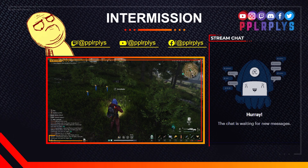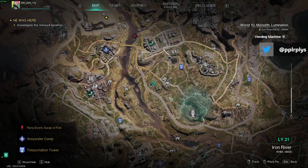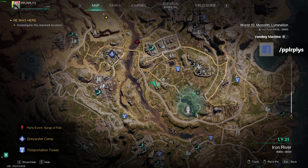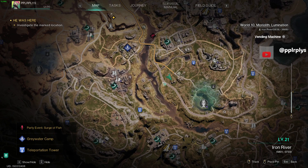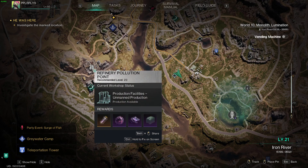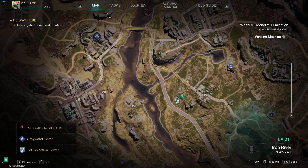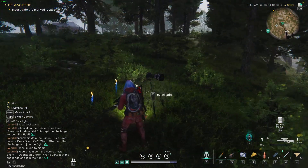Welcome. This is a guide for Once Human on how to get the Integrated Compensator. We are at the Gray Water Camp in Iron River. There is a teleportation tower just below the East Blackpool Junction, and the point is just east of the refinery pollution point. The Gray Water Camp is marked here — come here and investigate.